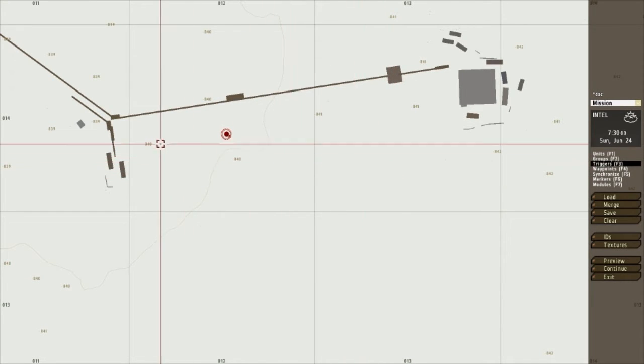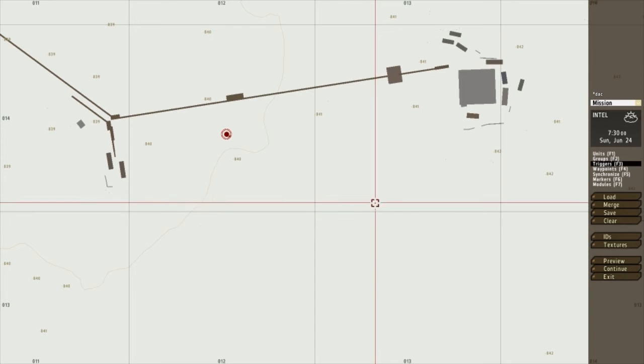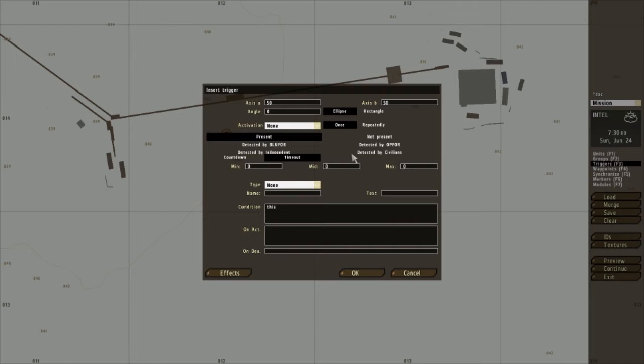Let's begin by placing a playable unit and naming him S1, then click OK. Then you want to make a trigger — the size of the trigger determines the size of the radius that the AI can spawn in. Here I'm just going to keep it at 50-50 in a circle and change the activation to Game Logic, repeatedly. Switch condition to True, and on the OnAct, copy and paste this line.